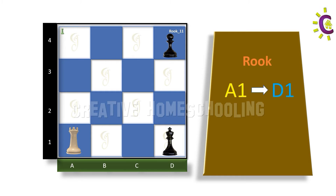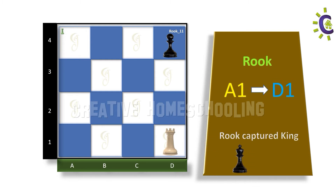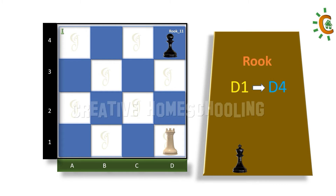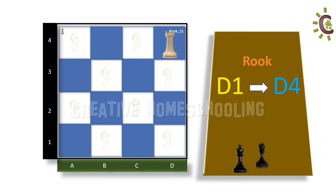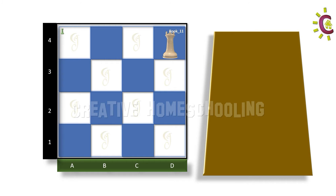So in this case we can move the white rook from A1 to D1 to capture the black king. Next, we can capture the pawn in the very next step as it is on the straight path. So let us move the rook from D1 to D4 in order to capture the pawn. Now that I have captured the pawn and there are no additional chess pieces on the board, this challenge is finished.